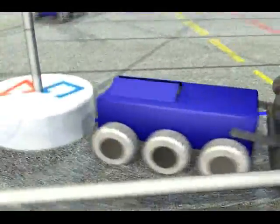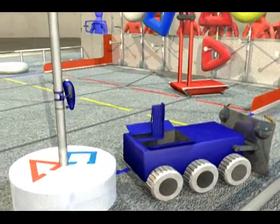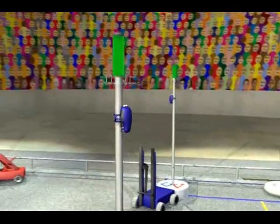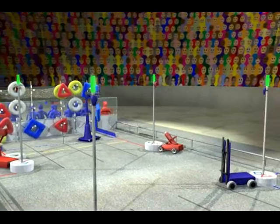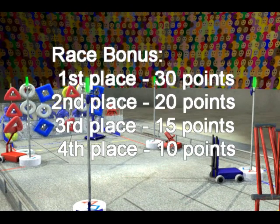Near the end of the match, robots drive to the towers and deploy minibots on the tower poles. As the end game starts, minibots race to the top of the towers. The first minibot to the top earns a 30 point bonus. Second place earns 20, third place earns 15, and fourth place earns 10 points.